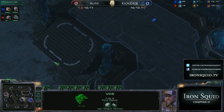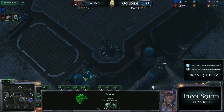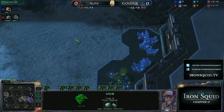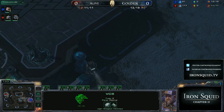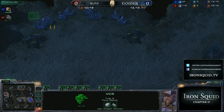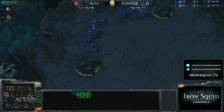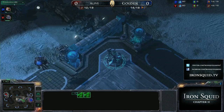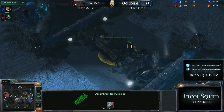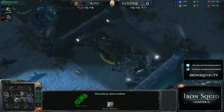Those pods are absolutely essential. If you're a Zerg player holding the southern pod, it automatically defends the miniature base behind. And likewise, if you hold the top pod, you have a very strong ability to defend not just the top right but actually all top three expansions. These destructible debris in the middle can be knocked down, but interestingly don't generally have that big of an impact on center map flow. You very rarely end up seeing those rocks being taken down on this map.